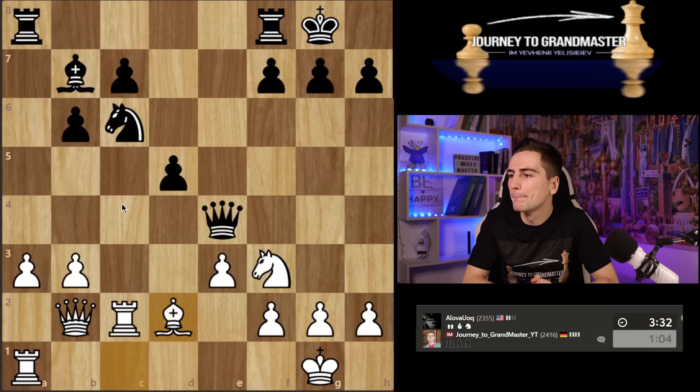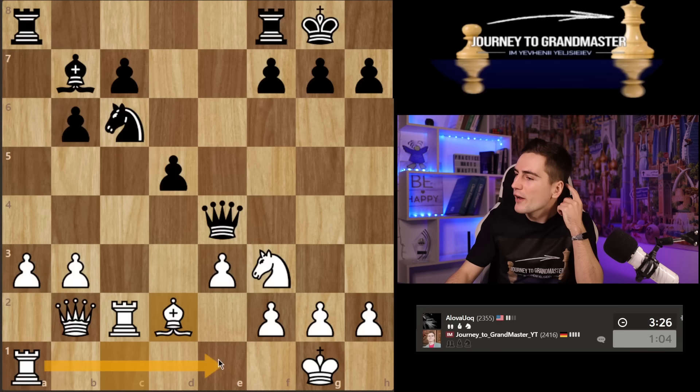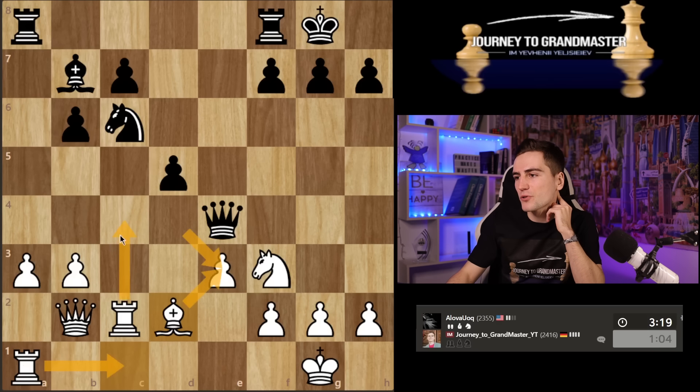That was a mistake. Maybe I would have had some attack ideas. I still don't know where to put the rook — I also like rook c1. He takes here, I take there, then I'm gonna have rook c4. The queen has to still protect the knight and I can maybe create some threats there.